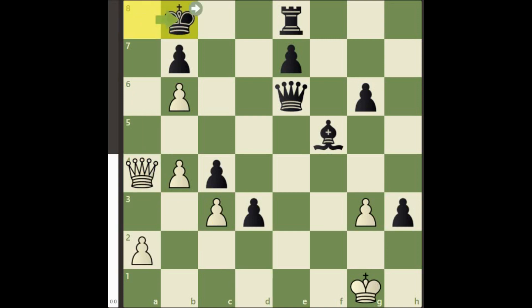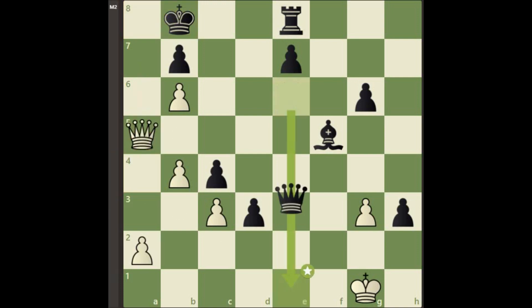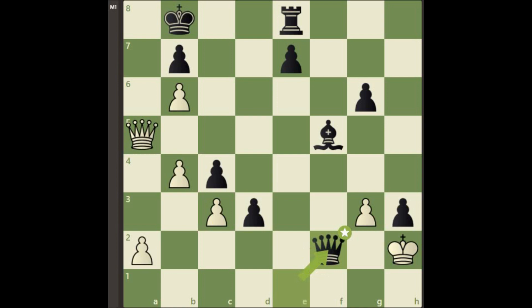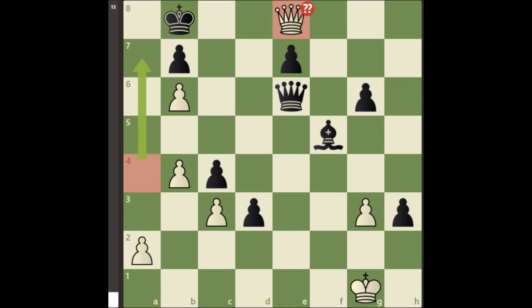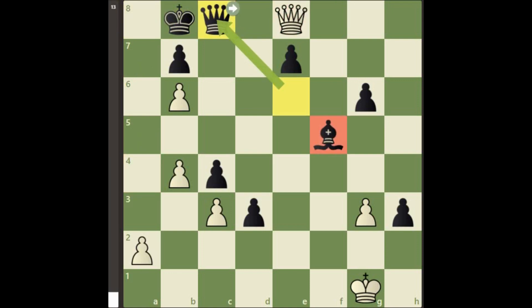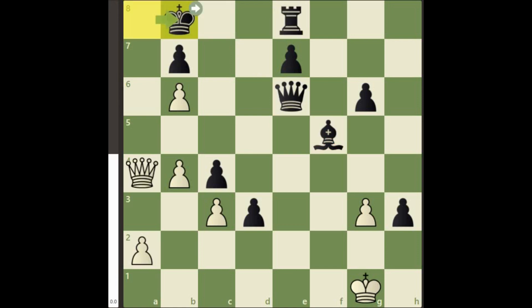After king b8, we arrived at a dangerous position. If white plays any random move, then black will be able to finish the game in just 3 moves. Similarly, if the greedy white queen takes the rook, then black can save this position with queen c8. This resulting position is completely winning for black because of his extra bishop. That means if you want to save this game, then you have to spot the brilliant move.